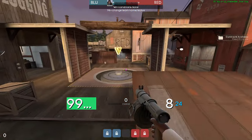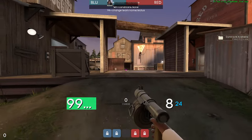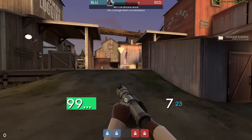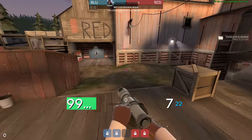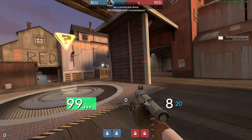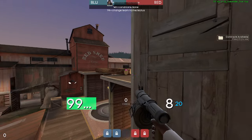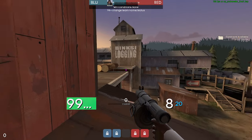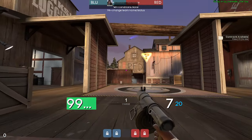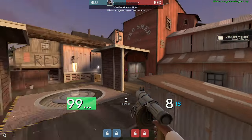You're going to be playing pretty centrally, and your main goals are getting damage across point — getting damage on their demo, their med, or players in that area. It's not uncommon for a scout to be on the shed, a soldier up top, or the flank around the corner. A blind sticky into that corner to hit the flank is something I'm a big fan of.